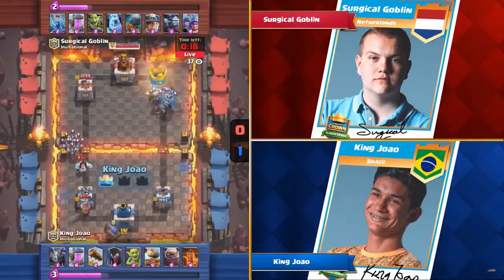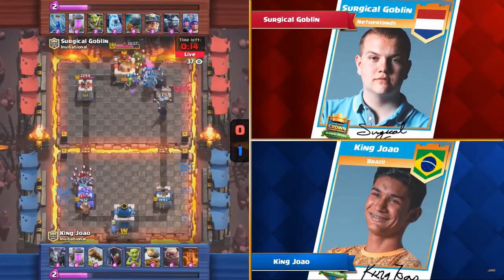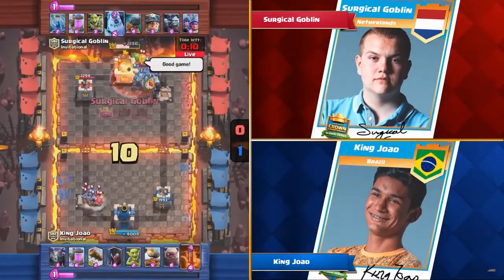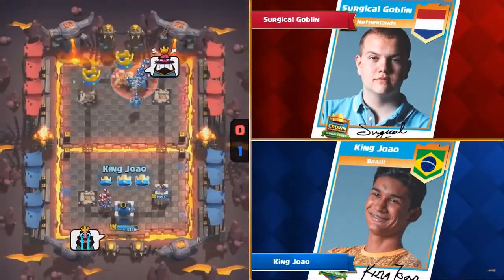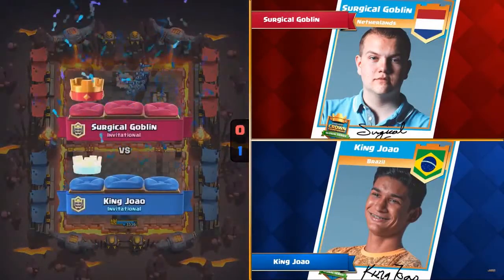This push — Surgical fighting back on the left-hand side. He's got the Miner down with that Minion Horde. That's a great push. And that is a huge turnaround for Surgical Goblin taking that tower. But we see a good game now — he drops a good game. The poison comes down, cleaning out. It cleans out all of Surgical Goblin's defense there.